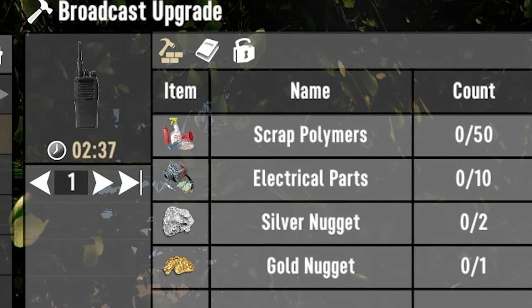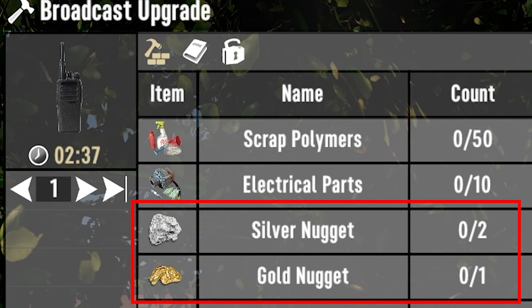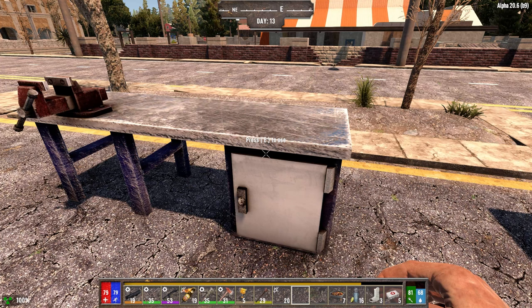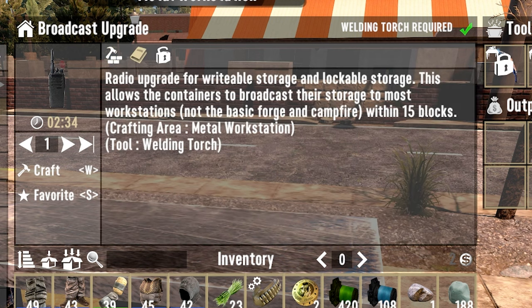The only components that are possibly out of the ordinary are the gold and silver. By the time you can craft the broadcast upgrade, you should have a lot of gold and silver nuggets already. Crafting of the broadcast upgrade is done on a metal workstation with a welding torch added to the station, and takes a minute or two depending on any crafting speed upgrades that you may have. Kane has added excellent information about the process and most people should be able to determine how to craft the broadcast upgrade without a problem.